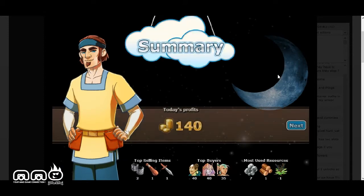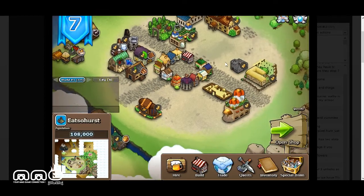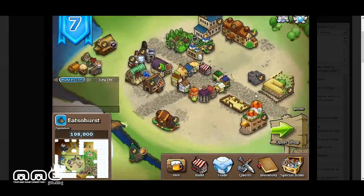Here's our summary: today's profits are 140 gold. The top selling items are different from yesterday — things vary day to day as you keep playing. You can also see top buyers and most used resources. We hit Next and it asks if you want to buy any new locations, but we don't have enough money yet so we'll continue with our current shop.